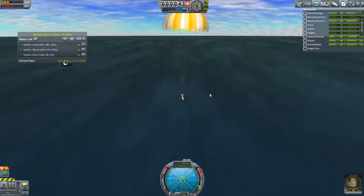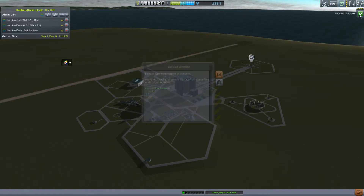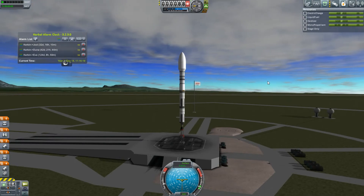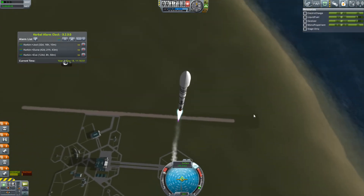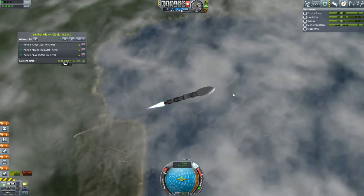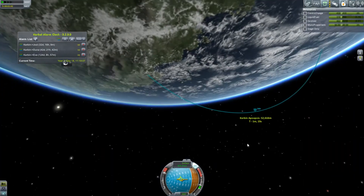Obviously just left at four times time acceleration because this is pretty boring just watching me fall to the ground. Let's recover the vessel — we got a lot of science out of this, I think like 80 or something. And the missions I completed give me a bunch of money and more science. I'm going to start a fundraising campaign to get a little more money. Then this is actually going to the moon — this is another moon satellite. It's launching on the Python 1.1, the slightly smaller version. The moon rocket just then was a Python 1.2 — an extended version with big boosters instead of little boosters. This one has no boosters because it doesn't need them — I'm making my rockets more and more efficient to save money.